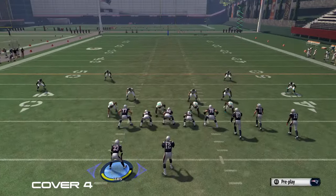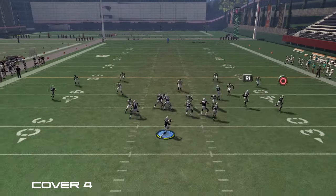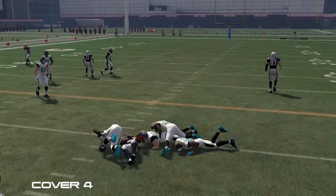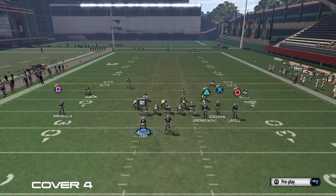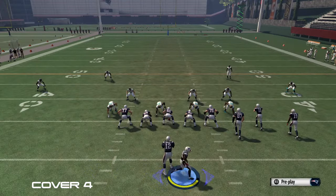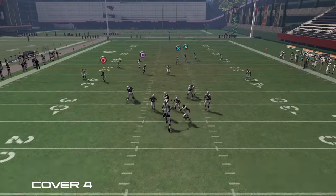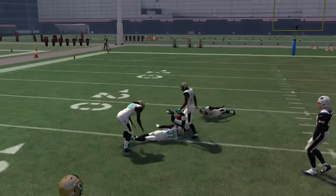The last coverage to go over is cover four. One way to beat it is to call verticals and streak the running back out of the backfield — as soon as he makes his break, throw it to him because the zones are getting pulled up and he'll be wide open underneath. The one-play touchdown against cover four uses the same setup as the cover three beater, except you put your square receiver on an in route and smart route him. He's going to suck the safety and corner back down so you can throw it over the top of the defense.